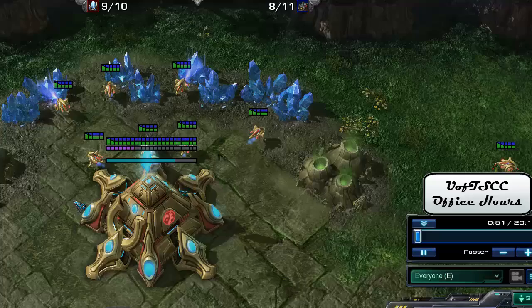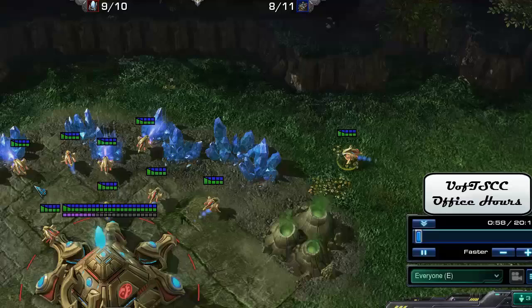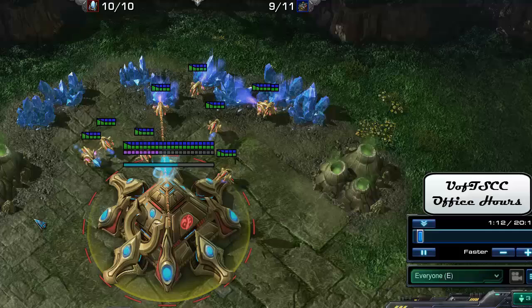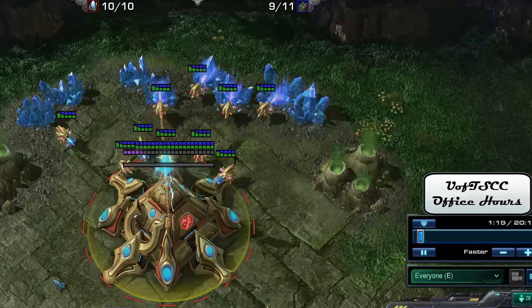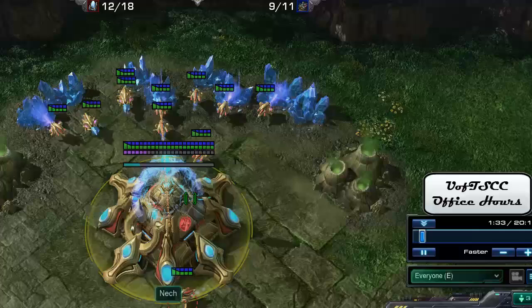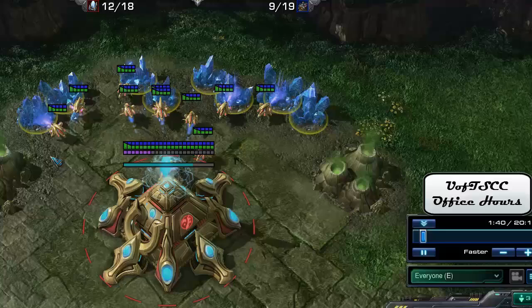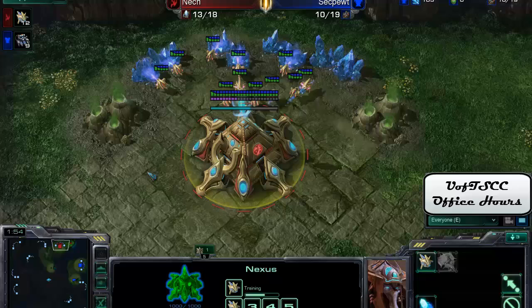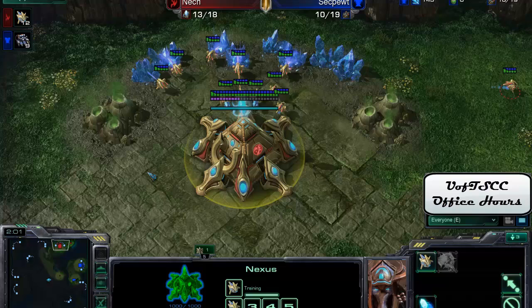So today our theme for the episode is just fundamentals, given that this is a lower league replay. We're going to see a lot of sloppy things — basic things that you wouldn't see at a platinum or diamond level — problems with macro, unrefined build orders and stuff like that. And that's fine; there's no reason to expect a silver league player to have all those things down pat. Basically, what me and Pikachu are going to do is hammer home some of the fundamentals of StarCraft 2 in general — regardless of what race or style you're playing.